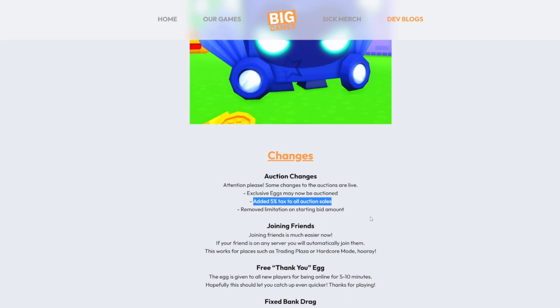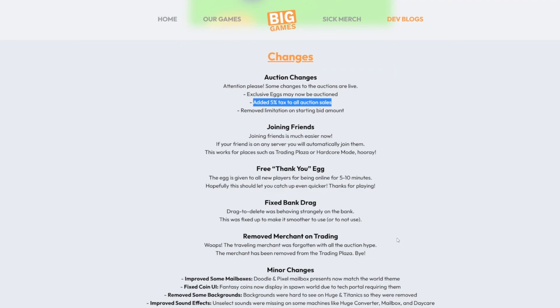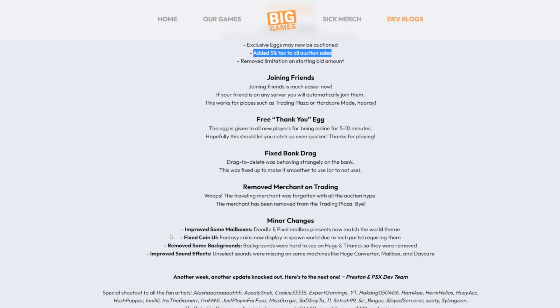Joining friends is easier, which I get, but there should be an option to not join friends. Fixed button drag — drag to delete was behind the strings, that's cool I guess. Move merchant on trading, good one. Minor changes: improved some mailboxes — even though in Pixel World one of them was falling over, which was in the livestream, very interesting. Fixed Queen UI, cool. New backgrounds, cool. Improved sound effects, yeah cool.